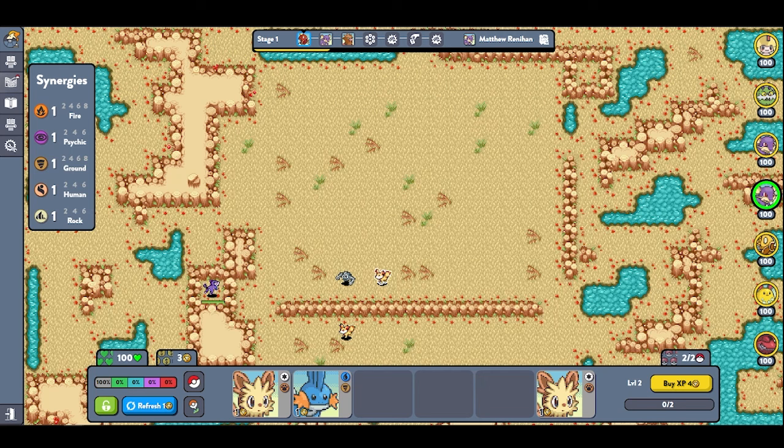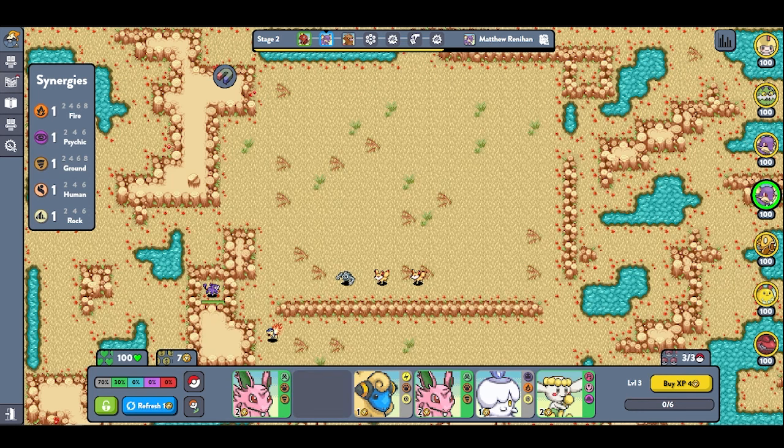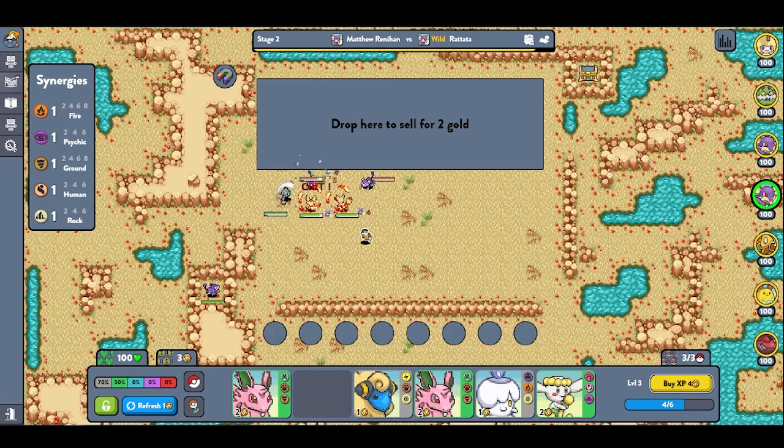I started and bought a Geodude and two Fennekins. After each stage, the Pokemon you can buy re-roll for free instead of you having to pay. I bought a Cyndaquil and didn't understand why I couldn't put it or my second Fennekin into the field, and I accidentally sold it.